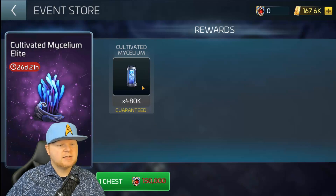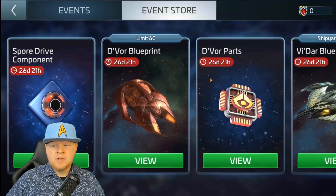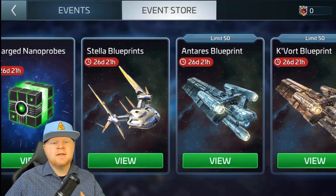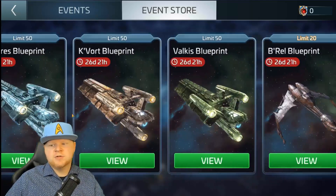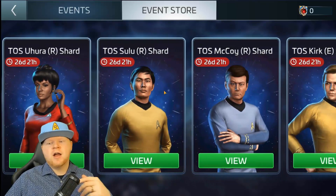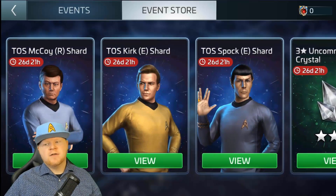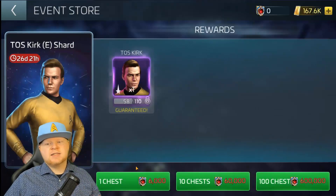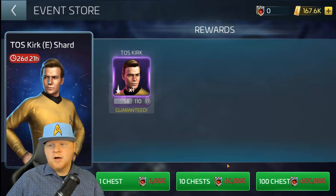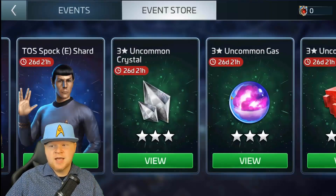That's a nice little new thing for people who really need Cultivated Mycelium. There's the DeVore, the Vidar, the Stella. So if you're needing any of these ships for free that you don't have yet, the event store has you covered. And then we've got the regular ships, and now we've got Officer Shards, which is really big. I'm going to push things like TOS Kirk, who I feel is a fantastic officer. I'm going to get as many as I possibly can.